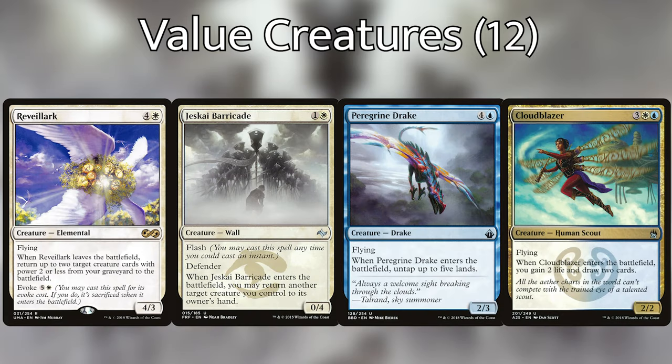We're also playing Reveillark, Jeskai Barricade, Peregrine Drake, and Cloudblazer. When Jeskai Barricade enters, we get to return another creature we control to our hand, which we can play again next turn for more value. When Reveillark leaves the battlefield, we get to return up to two creatures with power two or less from our graveyard directly to the battlefield — and of all the creatures we're playing, only five are not valid targets for Reveillark. When Peregrine Drake enters the battlefield, we get to untap up to five lands. And when Cloudblazer enters, we gain two life and draw two cards.